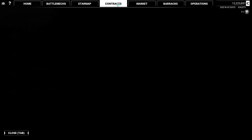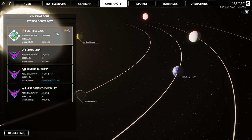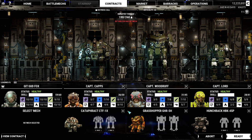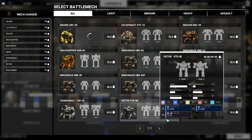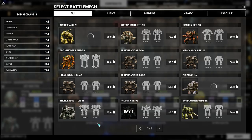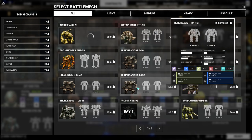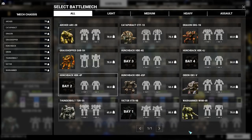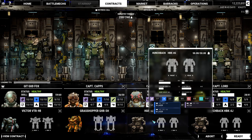This is a level 60 difficulty distress call mission. A coalition of farmers says they're under attack by unidentified raiders with no political affiliation. We're going to take about 700,000 in insurance, grab eight salvage shares, and go in with our big Victor. We've got an extra 30 tons, so I could possibly upgrade some of the lancemates to better mechs.